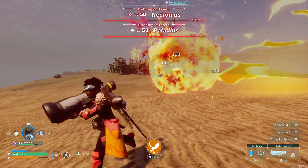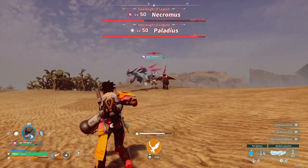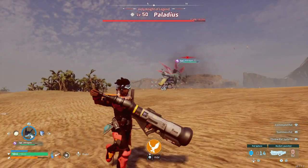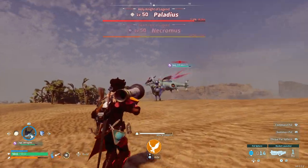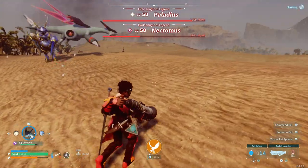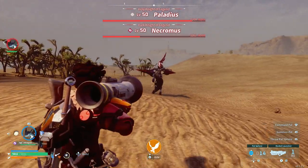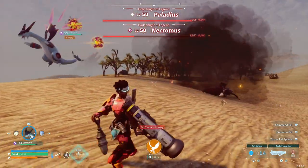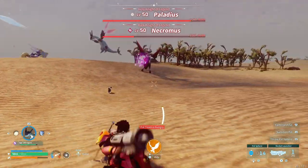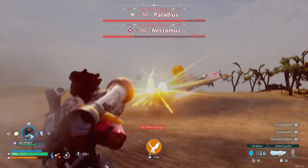One thing to note with the Rocket Launcher is that even though it staggers and is pretty powerful, it takes forever to reload — the reloading animation is pretty lengthy. Also keep track of this: if you take the bosses too far away from where their spawn points are, they will return. So watch out for that move and make sure your rolling game is on point.